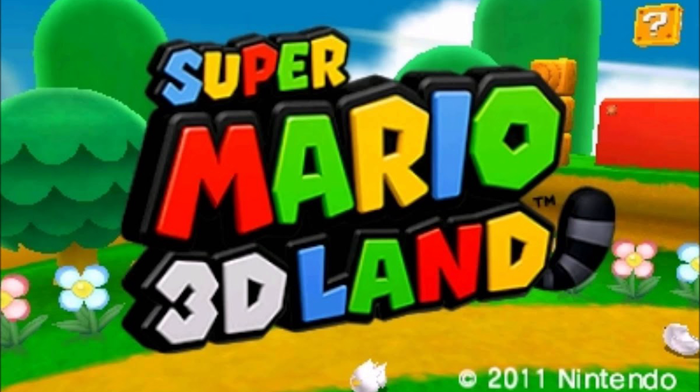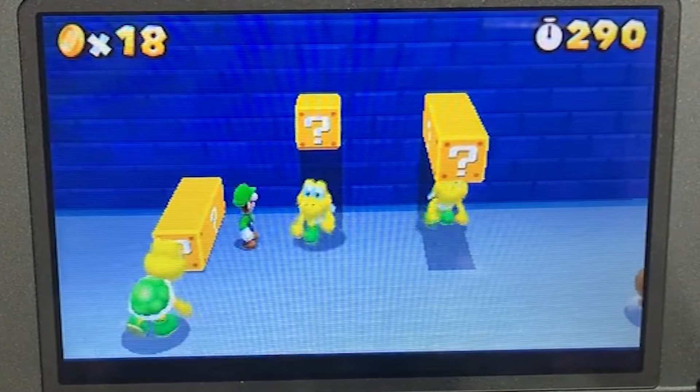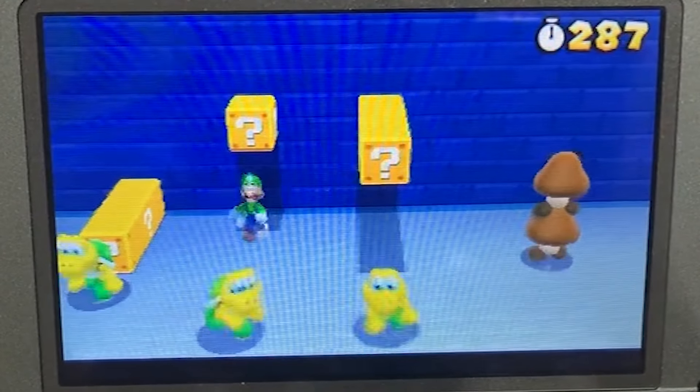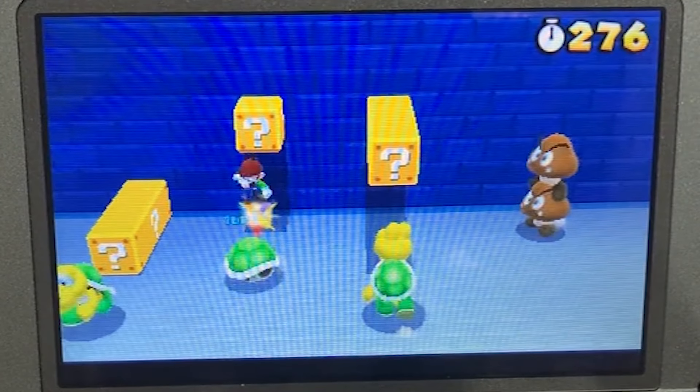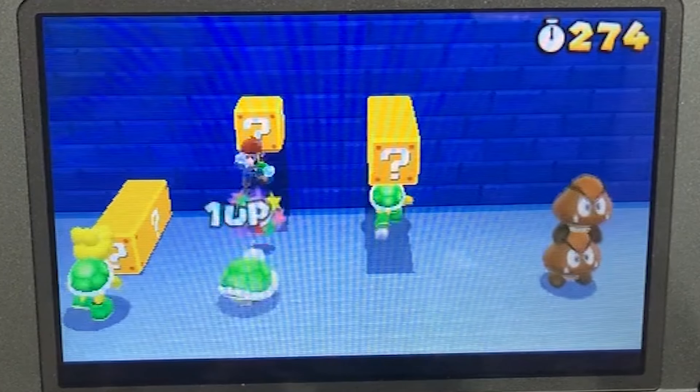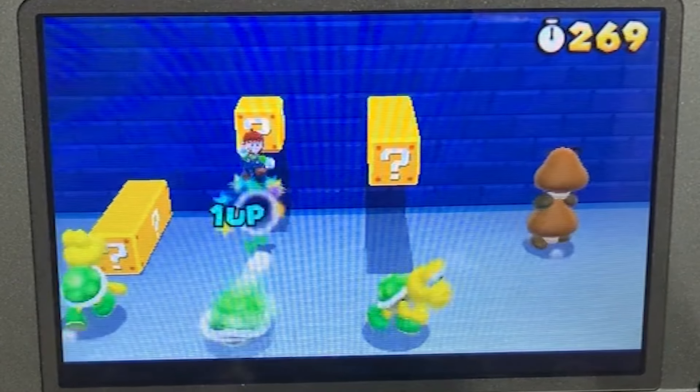Super Mario 3D Land is a very interesting game in the franchise as it brings classic 2D Mario elements into the 3D realm, and it also brings in the classic infinite lives exploit. All you have to do is go to World 1-2 and jump on one of the Koopas close to the question mark blocks. Angle Mario's jump correctly and he will repeatedly bounce off the shell, which will quickly rack up the lives, and to be honest it's pretty easy.